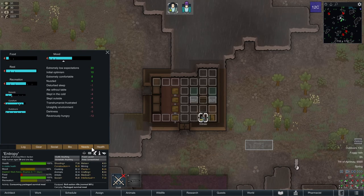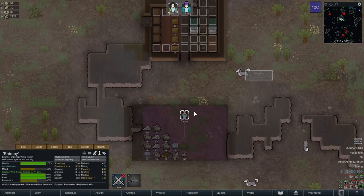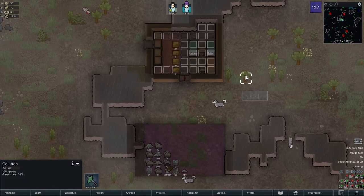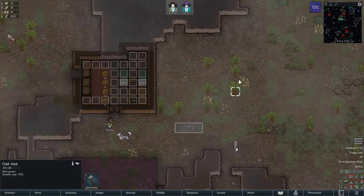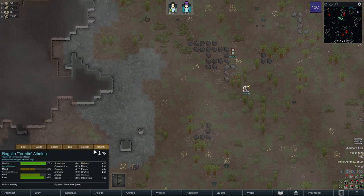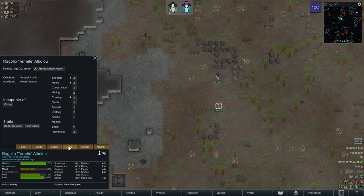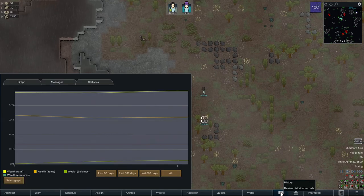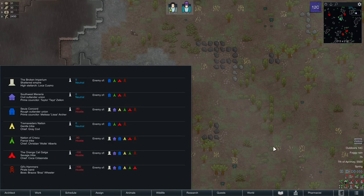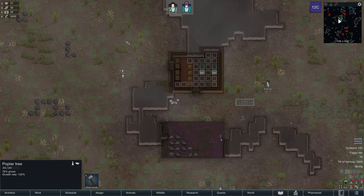I slept outside, slept in the cold, disturbed sleep — without a table. That'll be fine. If visitors come, do you want to kill them? Which faction are these? They have poor short bows. These are the neutral primitives — still useful to not piss them off, otherwise we don't get trade from them.